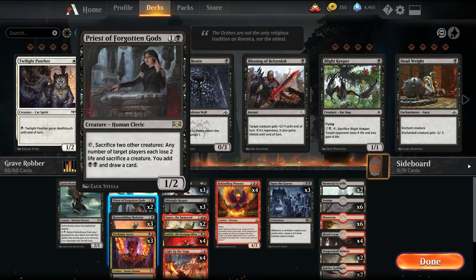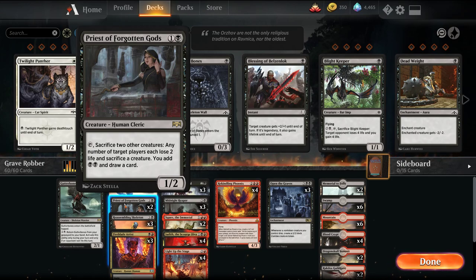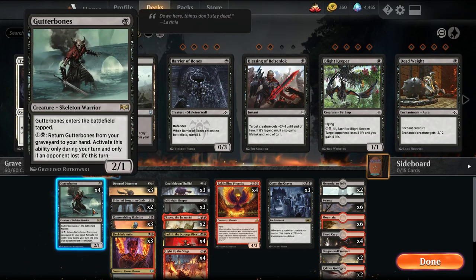Basically you can sacrifice, say, 2 Gutter Bones, and that triggers Spectacle, so we get 2 black mana to return one of the Gutter Bones to our hand — all in one shot. Part of the reason we're not playing more of these is they tend to die quite easily to pretty much all removal. So it's more just a value engine as a 2-of.